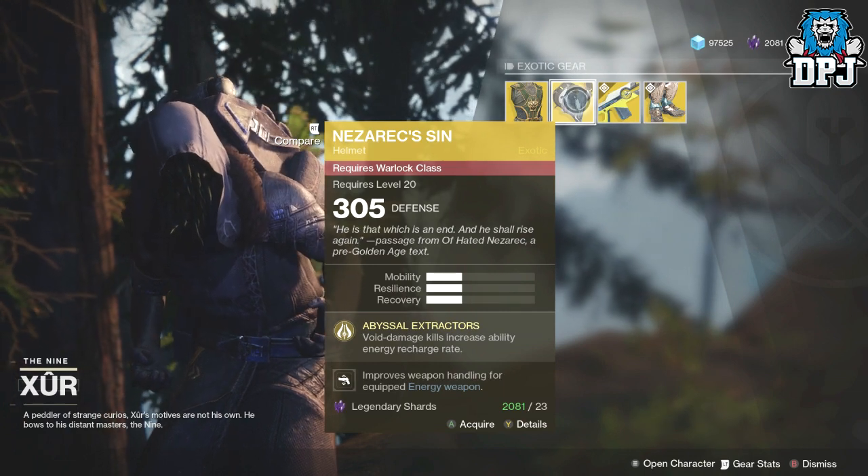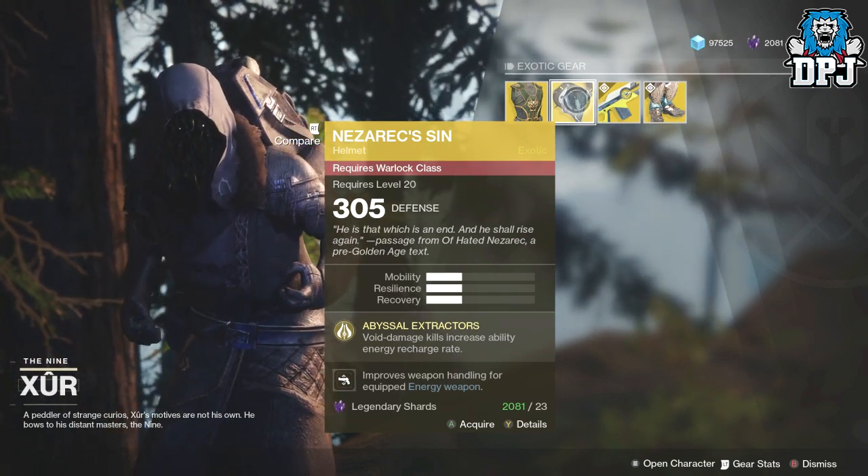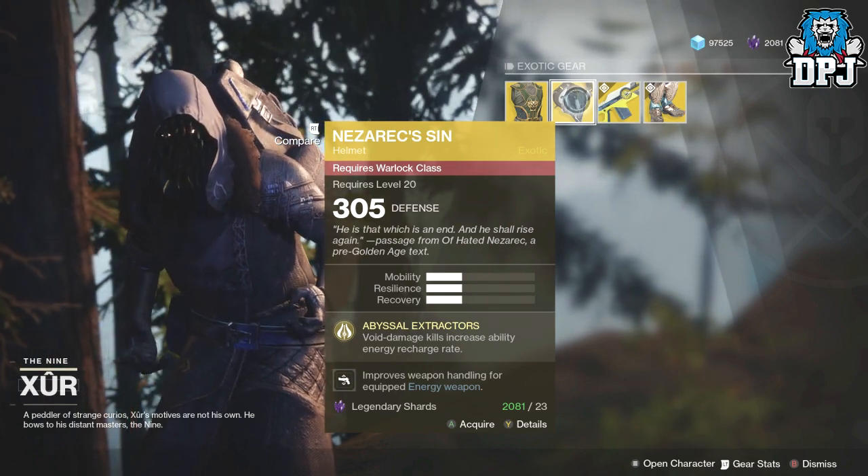For the Warlock we have the Nezarec's Sin, which will also cost you 23 Legendary Shards. Abyssal Extractors — void damage kills increase ability energy charge rate.